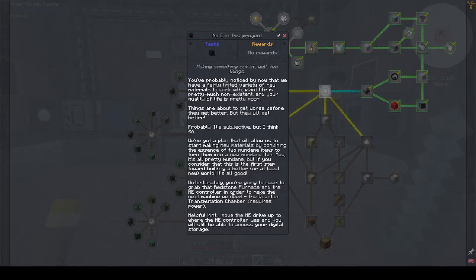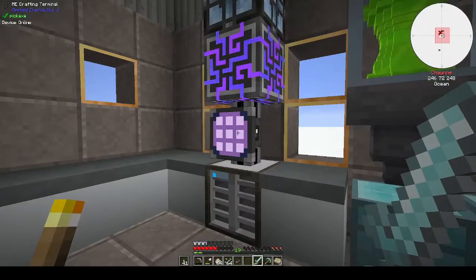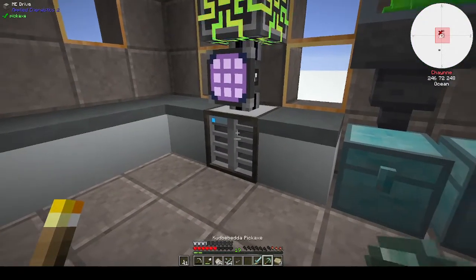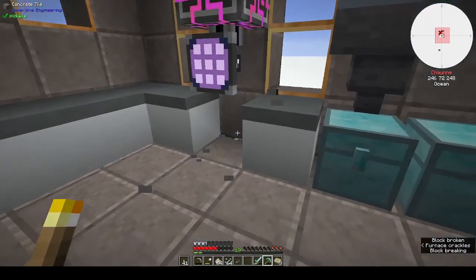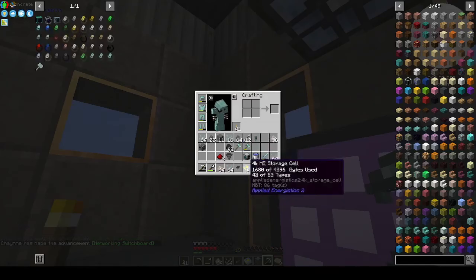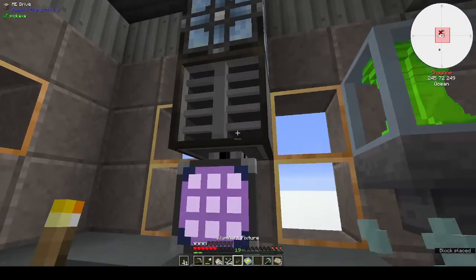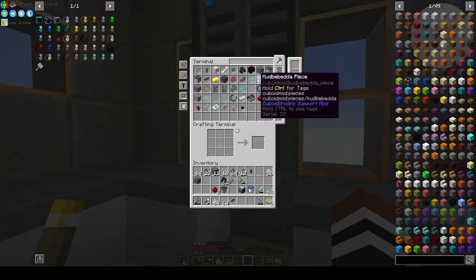Unfortunately we're going to need to grab that redstone furnace and the ME controller to make the next machine — the quantum transmutation chamber requires power. Helpful hint: move the ME drive up to where the ME controller was and you should still be able to access your digital storage. So we take the drive offline, take the controller, there's the drive, there's the disc — drive there, disc there, and we can still get stuff.